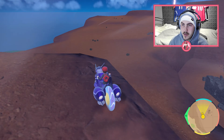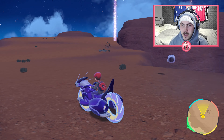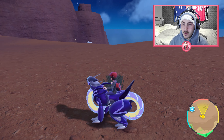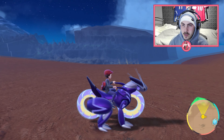My favourite area to do this is just to go up here, down here — you see this big flat area here. You can see Rookidee and Gastly spawning. That is not what we're after. We're after one particular spawn, which is Mudbray. So that's when we have to build the sandwich.